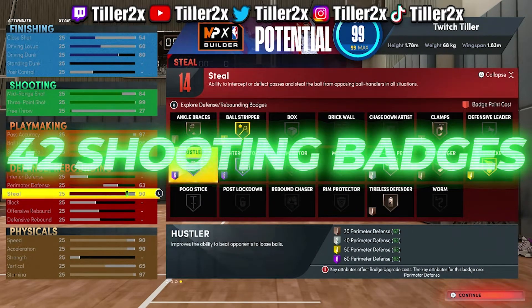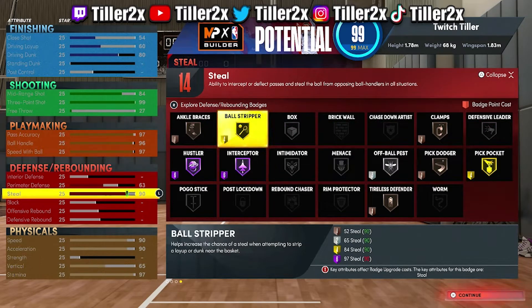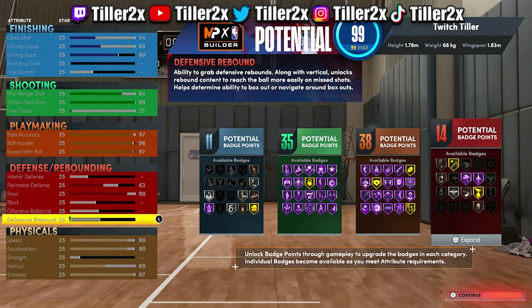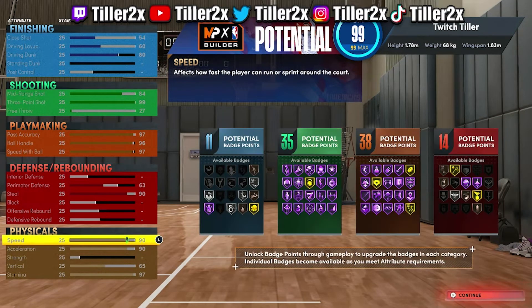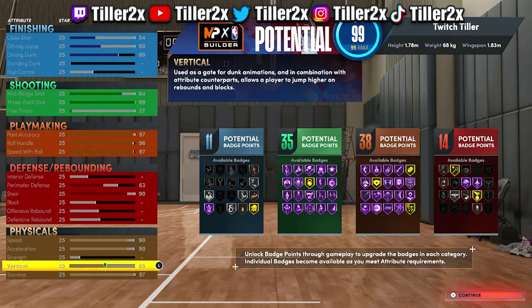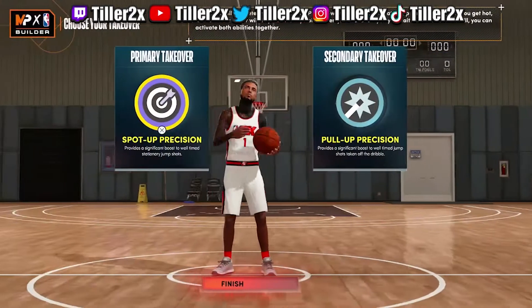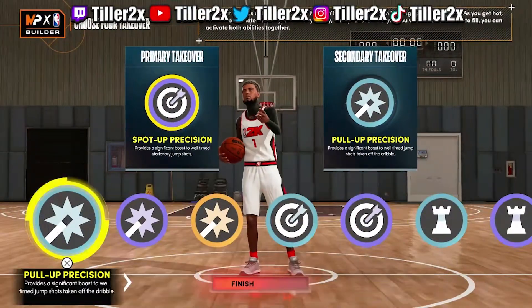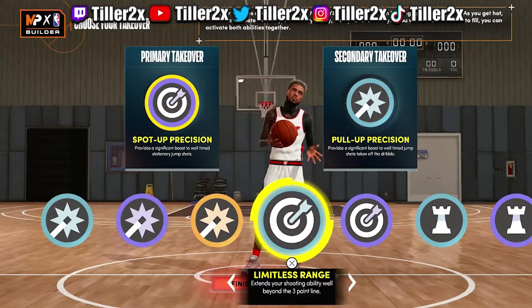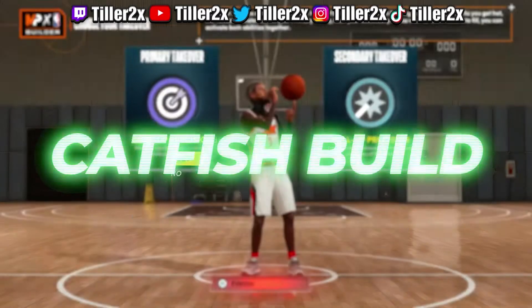I ended up throwing that plus seven to my shooting, so that's 42 shooting badges. That may seem like a lot, but for my playstyle I fade a lot — Chef Hall of Fame, all that good stuff. Next season I'll probably start working on throwing badges toward playmaking or even defense. The 63 perimeter defense may seem low on a guard, but it's really not that low.